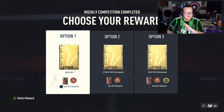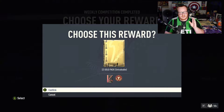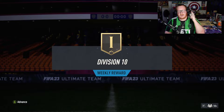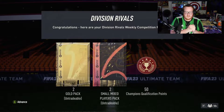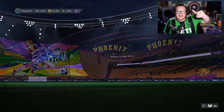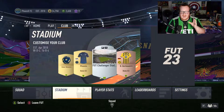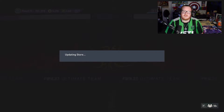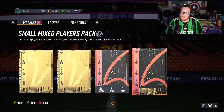Yes, I am still in rank 10. To be completely honest with you, I forgot Division Rivals was over. So I played three games to get the three-win rewards — that is literally all we have. We're going to go tradable because it seems like that's the direction EA is going. Division 10, rank one weekly rewards: two gold packs, two small mixed players packs, 50 champs qualification points. I hate rivals and champs — I think it's sweaty. I think FIFA should be a fun thing to do.